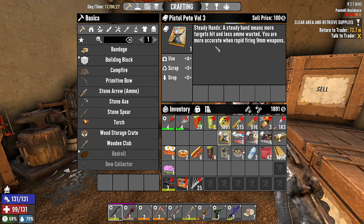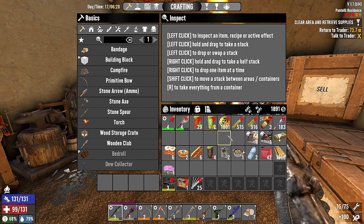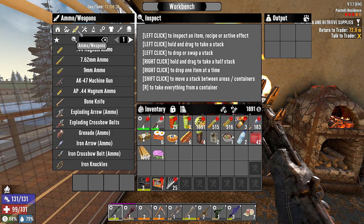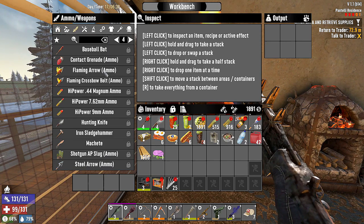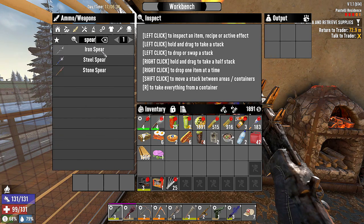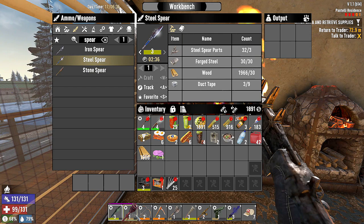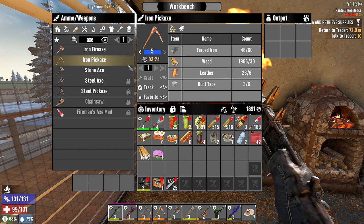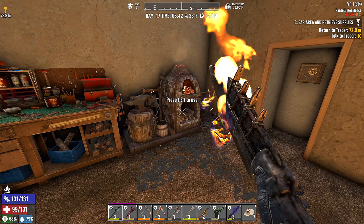We've got Pistol Pete — you are more accurate when firing 9mm weapons. Nice. Scrapping for fun. Sharp Sticks. Tools Digest and Tools Digest. No Get Hammered though. The Steel Spear — we can make a level 3, which we're good on, we already have a level 3. What about axes? A level 5. Oh, I need a shovel, but we don't need a steel axe.